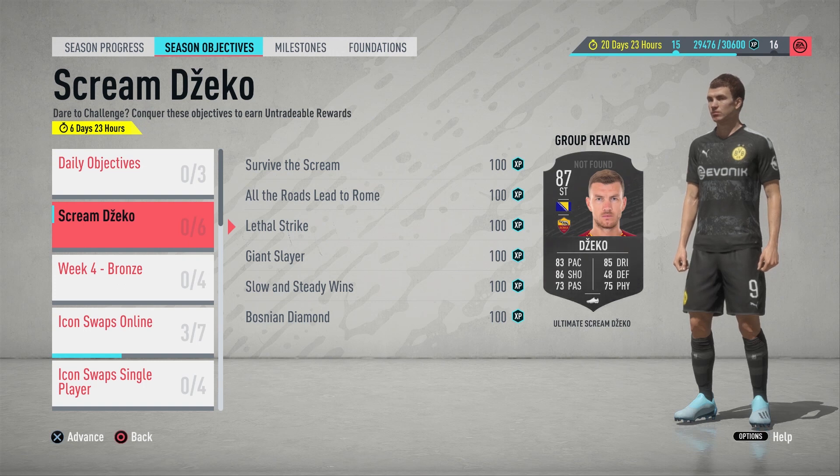Gekko Ultimate Scream is now available in Weekly Objectives and as you can see there is actually no card design when I'm currently recording this video.